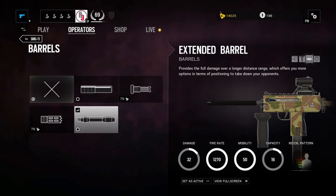The in-game description for the extended barrel claims that it provides full damage over a longer distance range, which offers you more options in terms of positioning to take down your opponents. Now this description is not only typically vague but according to the results of my tests, it's actually somewhat misleading.